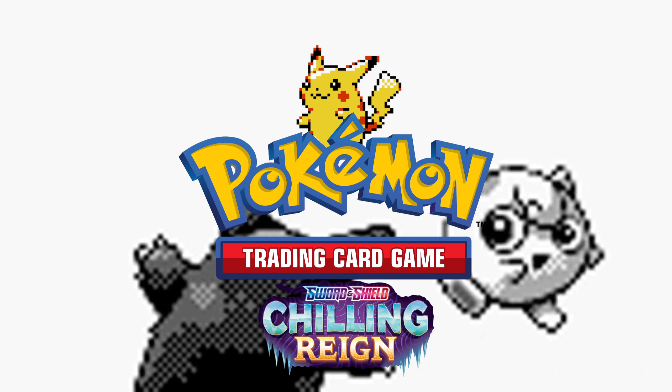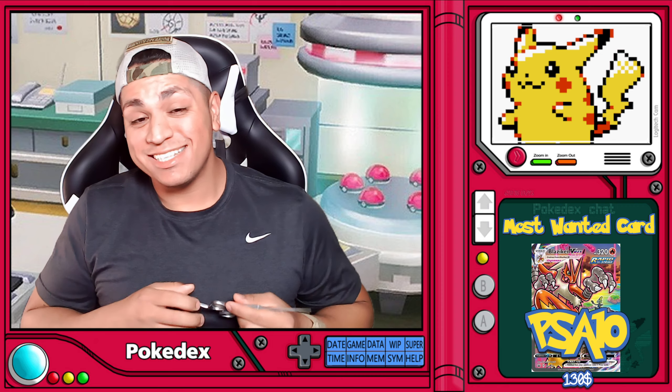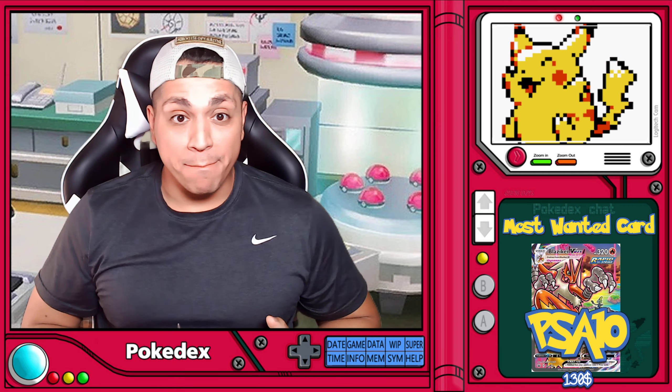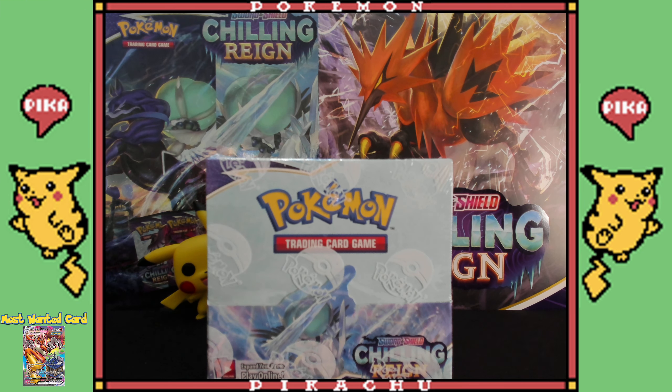Ladies and gentlemen, we finally got ourselves the Chilling Reign booster box. I am so excited to share this with you guys, but first things first — I always want to announce my most wanted card. It's going to be the Blaziken VMAX, which has a PSA 10 value of $130. That money alone covers the entire cost of the box, so it'd basically be free Pokémon cards.